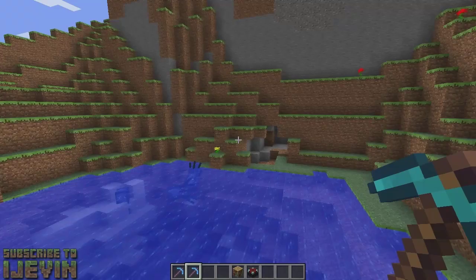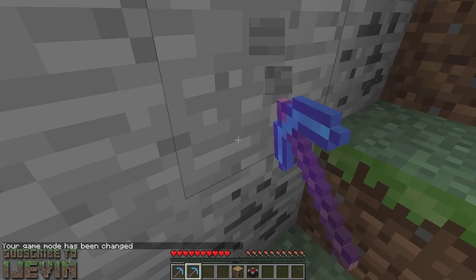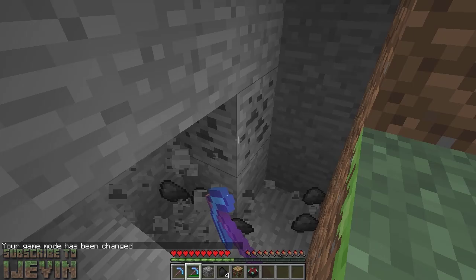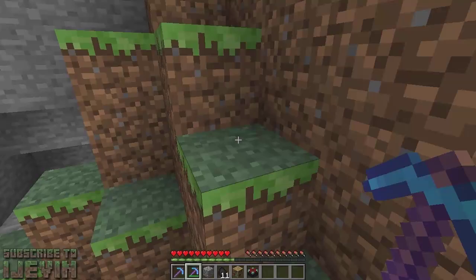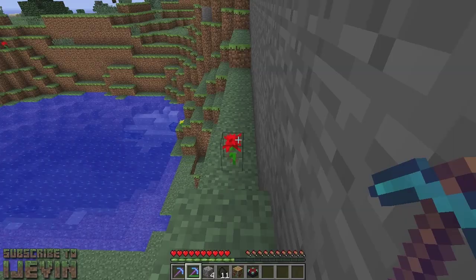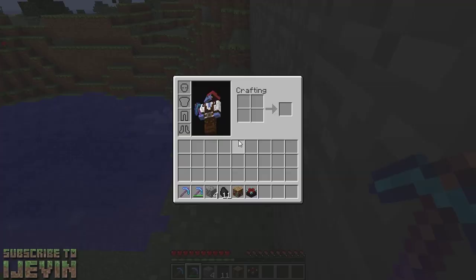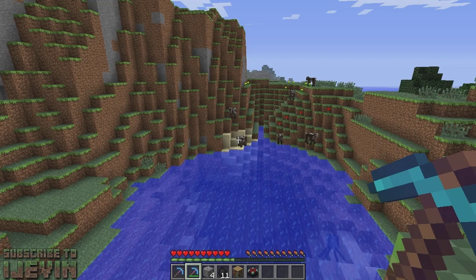Say if I switch my game mode to 0 — survival — we're going to collect enchantment points from anything that drops ore. You won't get it from iron since that requires smelting, you will get it from diamond, but not from gold. Anything that drops something that has to be smelted won't give experience, because you can rebuild those. So the experience and everything has basically been changed. We'll go ahead and switch back to creative.